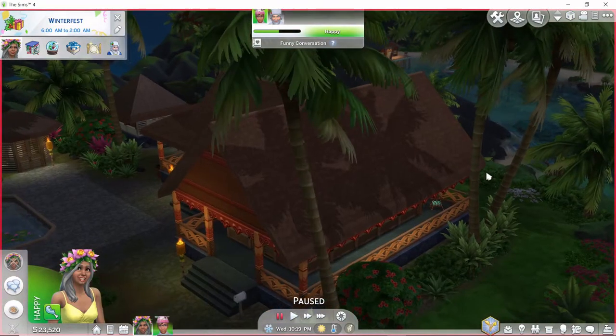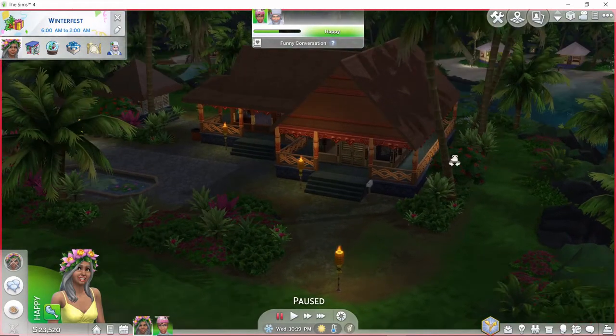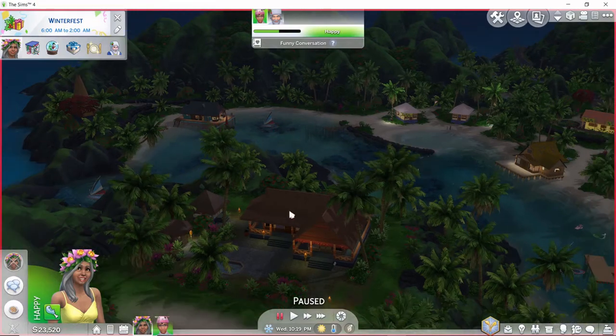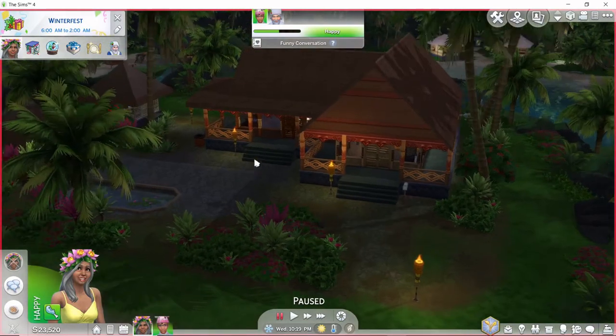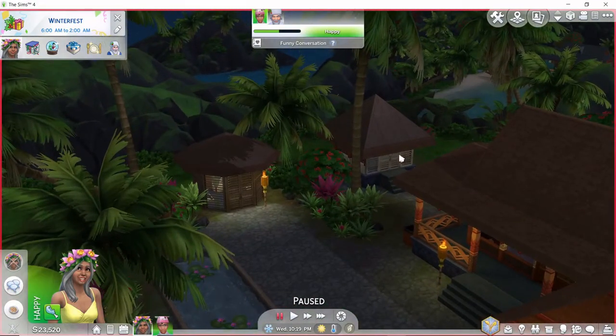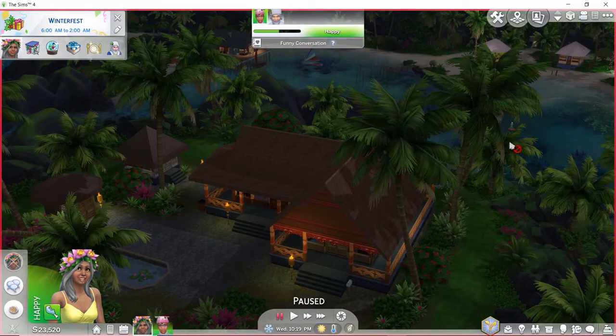I want to show you guys a little bit of this home while it is paused. I'm guessing this is kind of modeled after traditional Hawaiian or Polynesian homes. You can actually see other people's homes in the background — I think those are empty homes — and people are walking around with their boats. Our home here has a little pool, so I think we are relatively wealthy. It's a one-floor house but it's really cool, and there's a guest house. Earlier grandma was sleeping there, and there's also an outdoor bathroom.